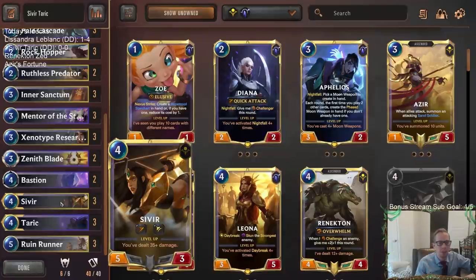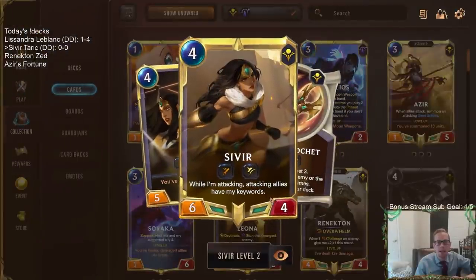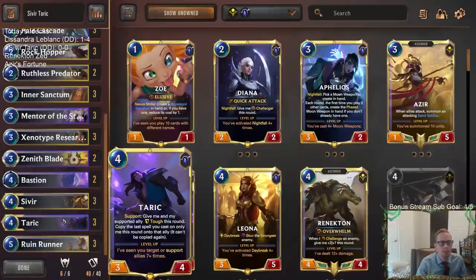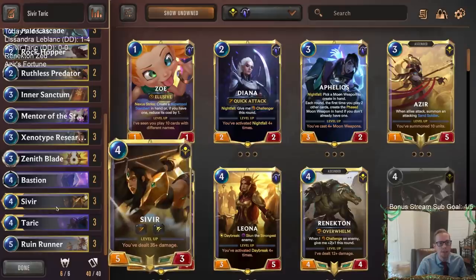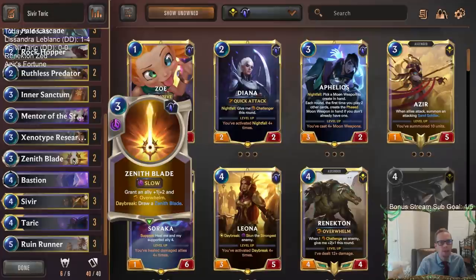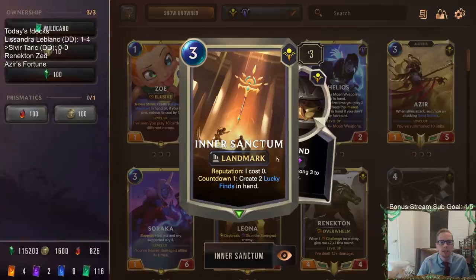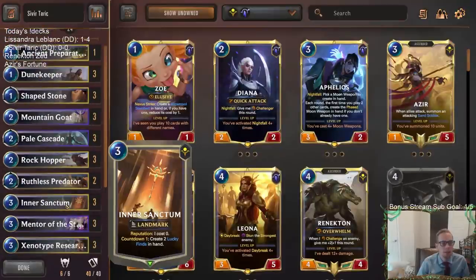And also giving Sivir Tough — even better. When we have a leveled-up Sivir, it says 'when I'm attacking, allies have my keywords.' So what we want is for Sivir to have a good amount of keywords. Of course Taric can give Sivir Tough, and especially if you have a leveled-up Taric, that's even better. How about Overwhelm? We got Zenith Blade — that works perfectly with both of our champions. We can either copy it over with Taric or give it to Sivir for Overwhelm. We also have Inner Sanctum — it creates two Lucky Finds and each Lucky Find can give Sivir a couple of keywords.